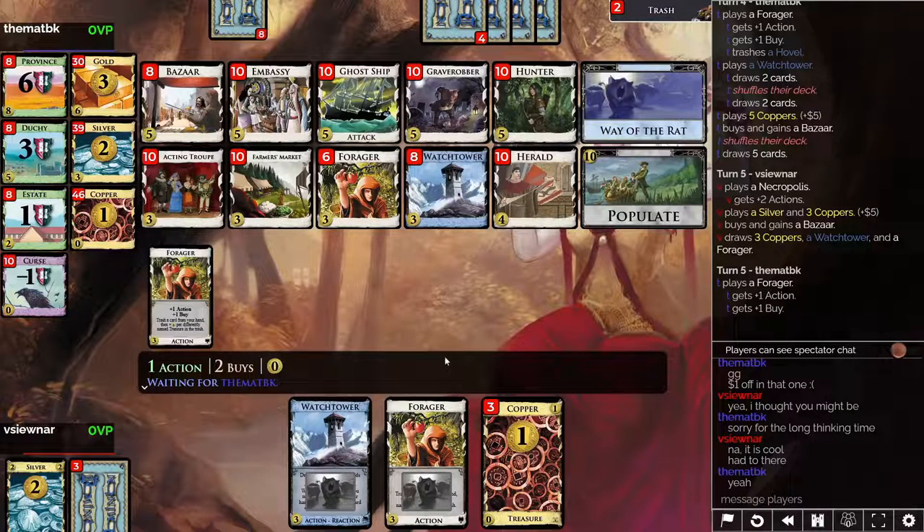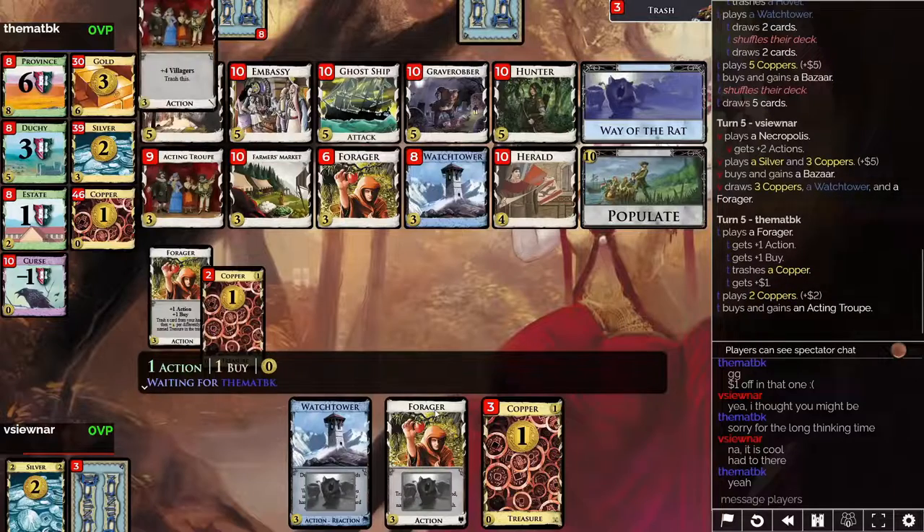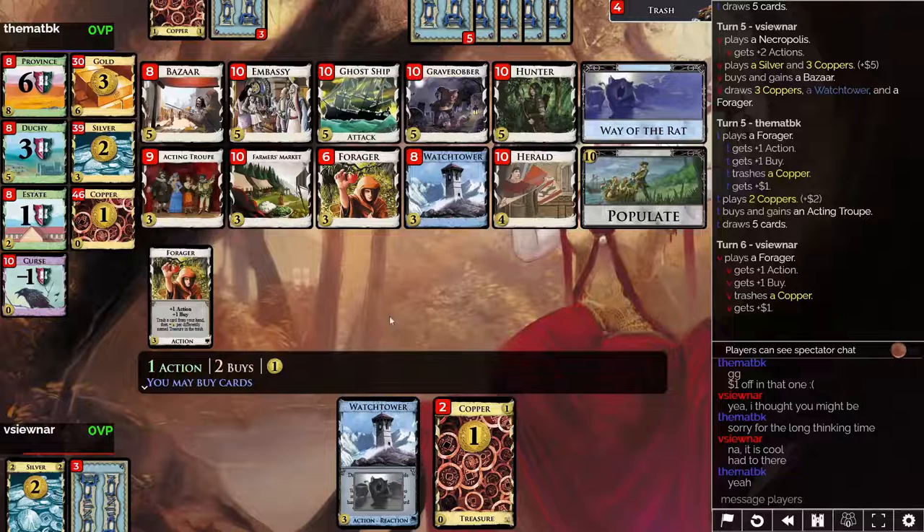Forager for my opponent. I do see forager and watchtower here, which is very nice for me. So they get an acting troop. Pause — the acting troop is good. And the acting troop is very clever. Very, very clever.